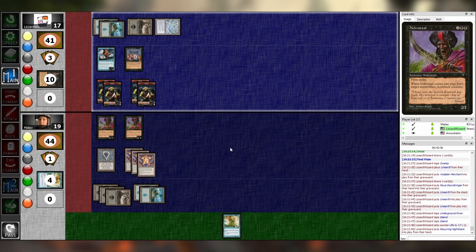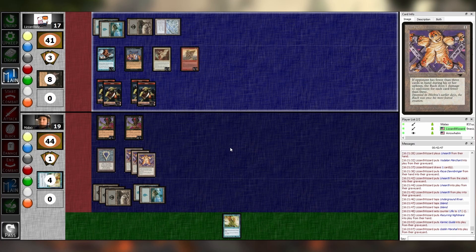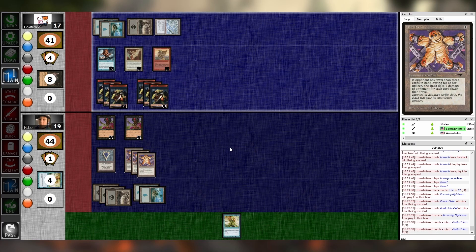I think you've actually lost the game functionally. Because unless you can clear these tokens — Karmic Guide? Karmic Guide brings back Dawnbringer. Yeah, I think it's a Goblin Marshall. Liz has infinite fuel for Nightmare now, but not infinite mana to cast it with. Do you have Wrath of God? Not presently. I like the way this game is going.